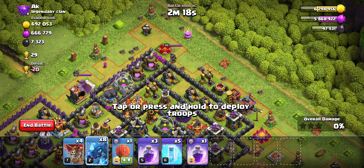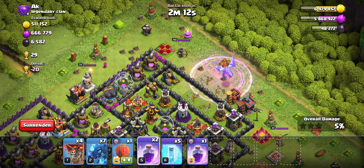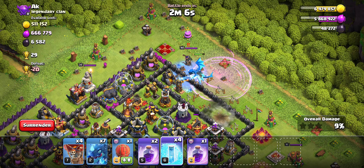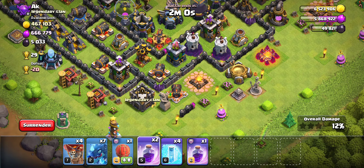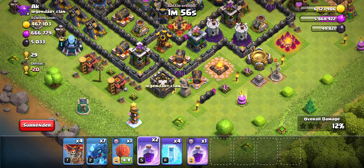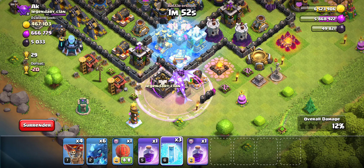I'm going to start right here with Electro Dragon and Rage. If the Queen does engage our Electro Dragon here, I'm going to have to freeze — which she does. So we'll freeze right here and hopefully take out that Dark Elixir. Good. Now we'll move on to this half of the funnel — we'll go Rage, Electro Dragon, and I'll freeze this Air Defense.